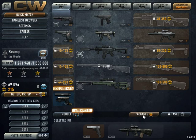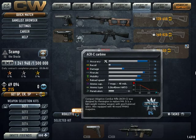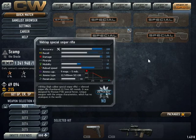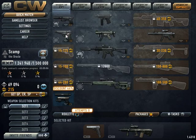In this new update, as you can see, they added the AK-74 and the ACR. They also have some new special weapons — a sniper rifle and a shotgun — which is pretty cool. But I'm going to focus the video on how to change leaders on your clan.